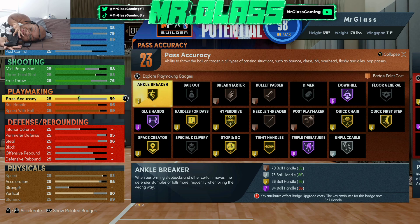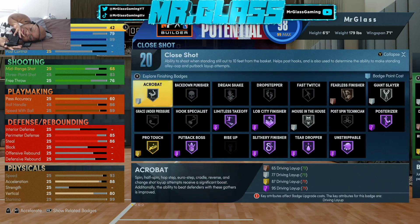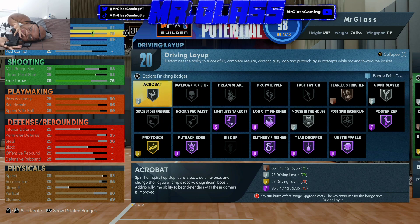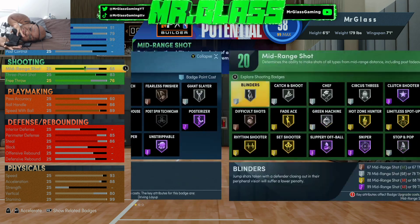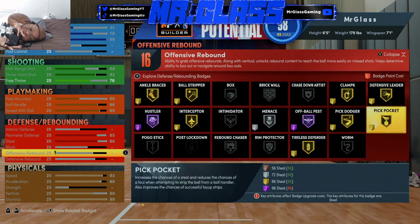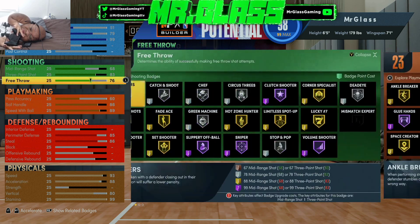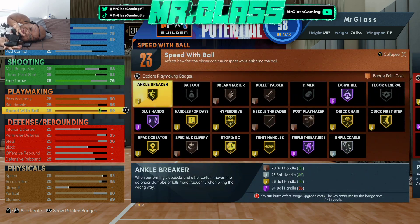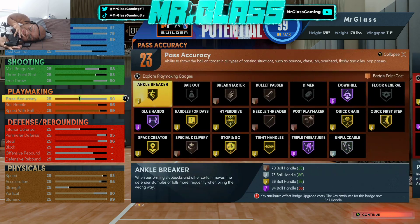The rest of our stats are going into our pass accuracy, so we're going to make that right there. Then enough close shot to where we get our 20th finishing badge. That's the build, guys — 23 badges. I may have messed up something, but 23 is better than 22, which is what I had on mine. That also gets you an extra playmaking badge and an extra free throw upgrade.